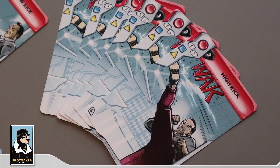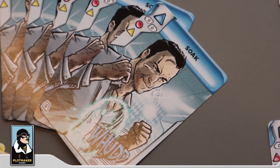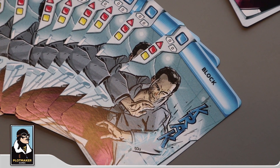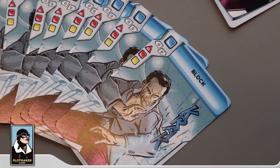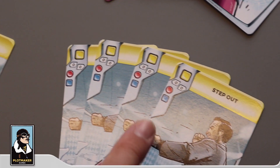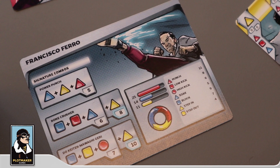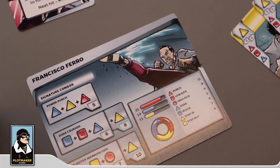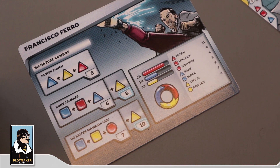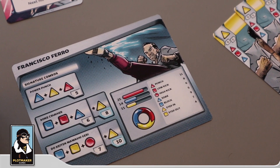He has two defensive techniques: a Soak dealing zero damage, comboing into the High Kick, and a Block card, also zero damage, leading into both the Punch and the Low Kick. Two footwork techniques: Step In, setting up the Punch and Low Kick, and Step Out, setting up the High Kick. Faro has three signature combos: the Power Punch, which he begins with in his hand; the Bone Crusher, a more powerful Low Kick; and the Dokkait Mawashigiri — used by the legendary Gary O'Neil, kind of the inspiration for this fighter.